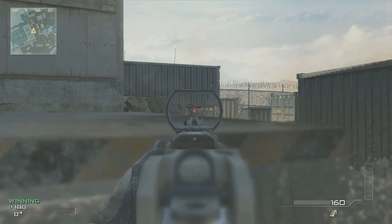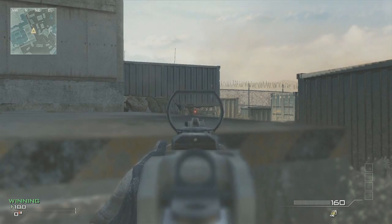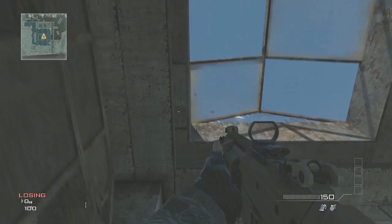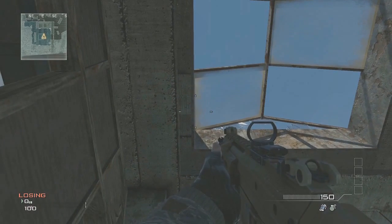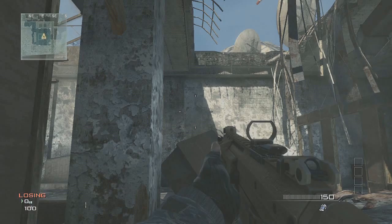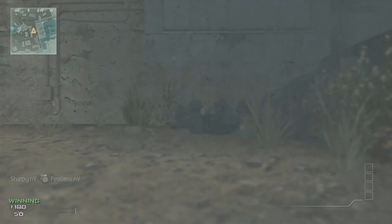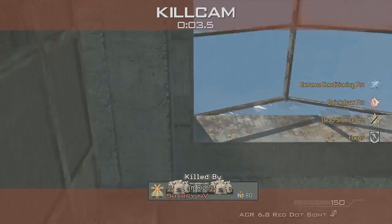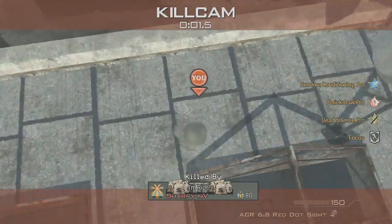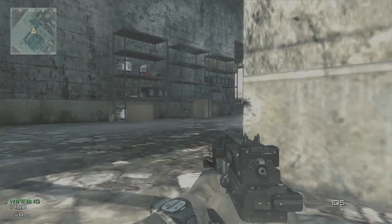This next nade is for when players are sitting behind the sidewalk headglitch watching the cross outside of loading, and you don't want to fight the gunfight. If you have a nade and you're in your spawn, this nade is going to come in very useful. Come up to this front window, line your bottom and top crosshair up with the ceiling, don't jump, look straight up, just throw the nade out. This only works with a frag grenade — it should kill the guy every single time.